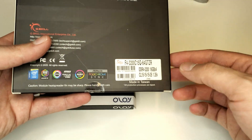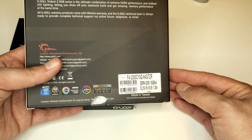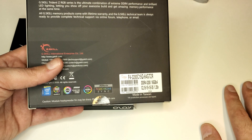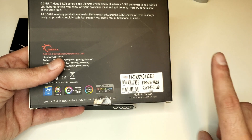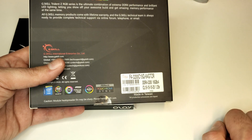The G.Skill kit is the F4-3200C15Q64GTZR. This kit runs at 3200MHz stock at CAS Latency 15. It is a 4x16GB kit, but we'll only be using two of the sticks to keep testing fair.